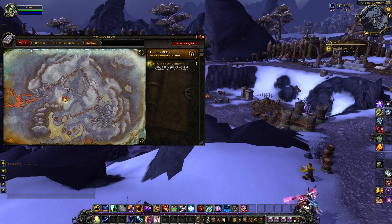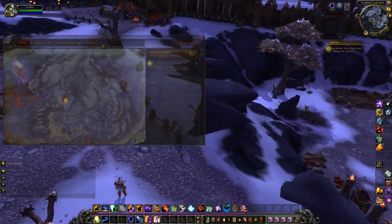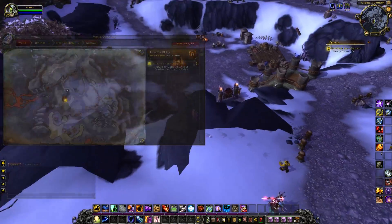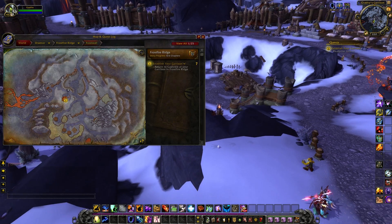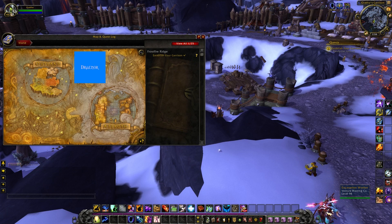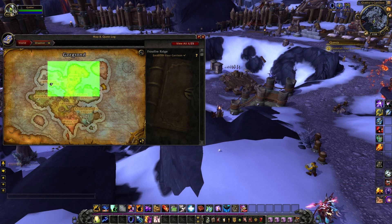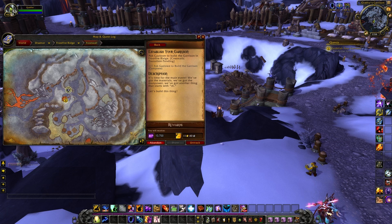Looking at the quest log, you can see it has been merged with the map — a pretty big redesign. When you move, it grays out, allowing you to view your character moving towards a quest objective with the map still open. When you stop moving the map becomes fully opaque again, and when you start moving it fades out. There's also a view all button to zoom right out, and a question mark at the bottom right of the map that hides quest information, with abandon, share, untrack, and reward options for each quest.